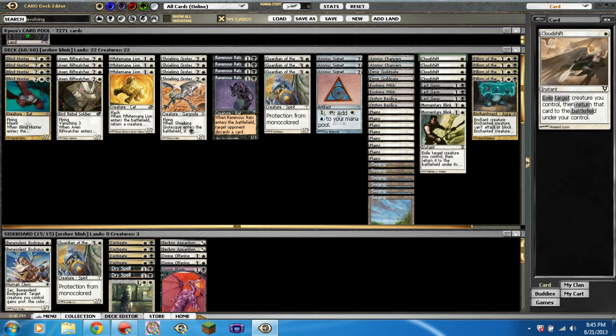Moving on to the instants, we have four Cloudshift from Avacyn Restored — one white for an instant, exile target creature you control then return that creature to the battlefield under your control. It does the same thing as Resto Angel pretty much, except without the non-angel clause. Good card — especially with this deck you can combo it with Blind Hunter, Aven Riftwatcher, Shrieking Grotesque, Ravenous Rats, and a whole bunch of enter-the-battlefield effects.